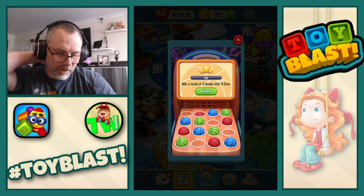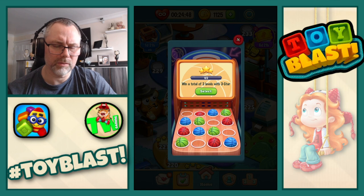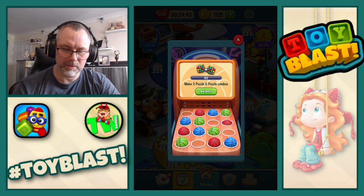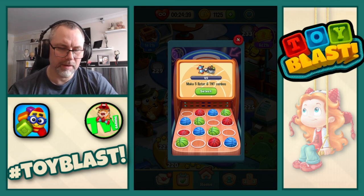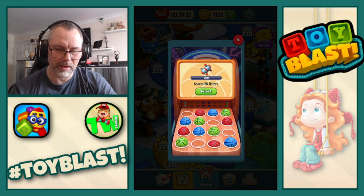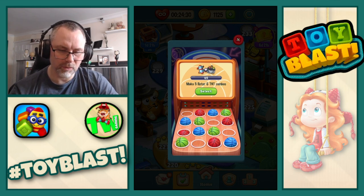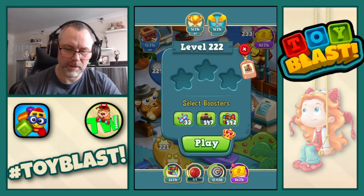Win a total of three levels with three stars. Make two puzzle and puzzle combos. Make five rotor and TNT combos. Create 50 rotors. I'm actually going to go for make five rotor and TNT combos. There we go — we now move on to level 222.